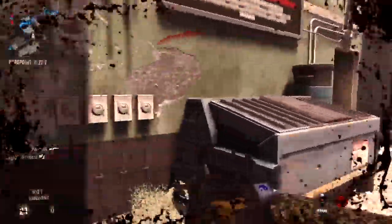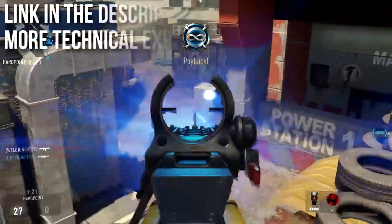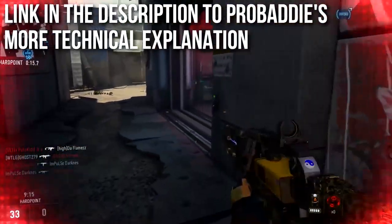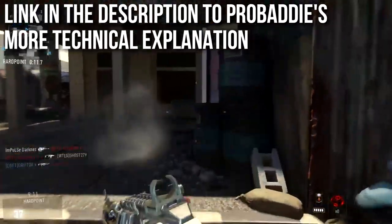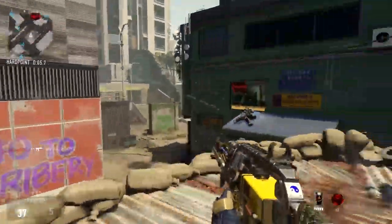I'm mostly slaying and protecting the objective so my teammates can capture them easily. This was not discovered by me — it was discovered by probatty on the Denkerson forum, so I linked his post and his Twitter down in the description to make sure the proper people get their credit. It's also a little more technical than what you'll see here today, so if you want even more information you can go to the Denkerson forums — it's linked in the description.